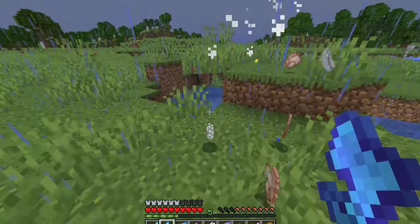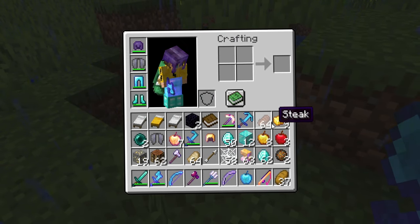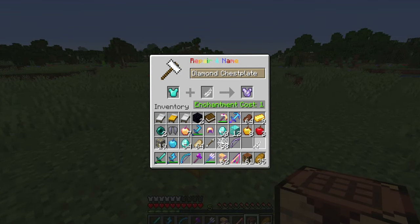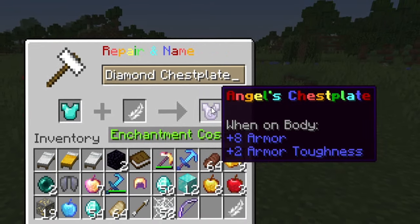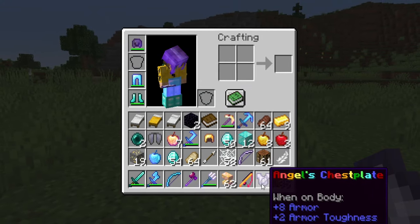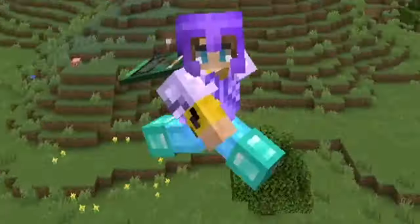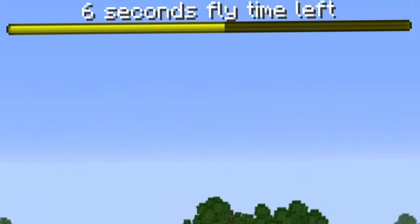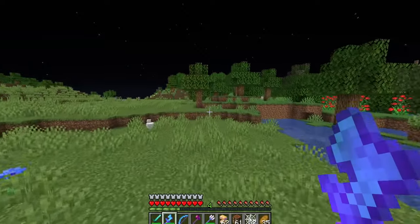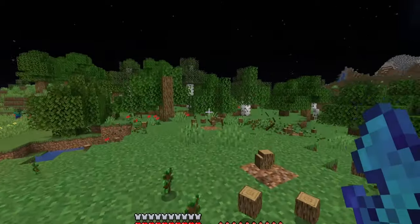I combine a chest plate with a feather to make the Angel's chest plate. I put it on, and now I can fly — but only for 10 seconds so I have to be careful not to fall to my death. I also try the sharpness hoe on some trees and it destroys them, giving wood. Then combining a wood bow and obsidian makes a Volcanic bow.